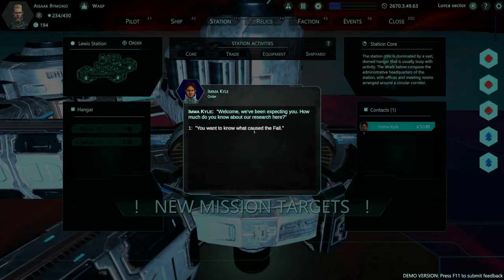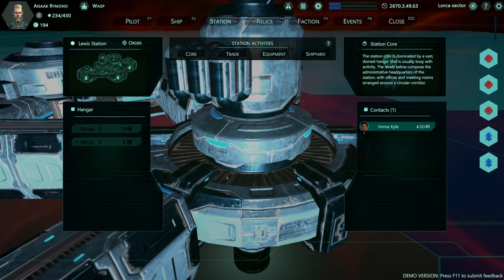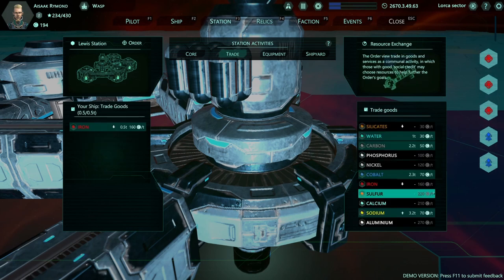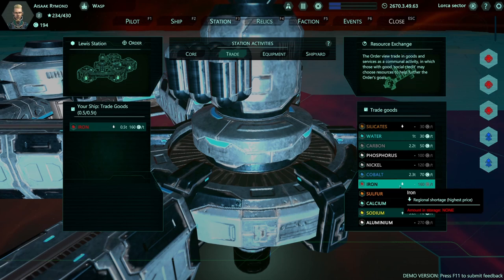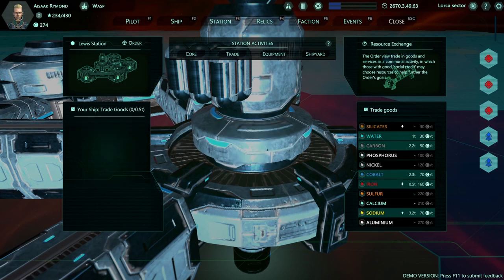Welcome, we've been expecting you. How much do you know about our research here? You want to know what caused the fall — I'm skipping the story. So can we trade? Regional shortage — highest price. We can sell our iron here at a nice amount, actually more than double. Nice — we just did a little bit of trading. Sodium is worth buying here maybe, but I think I'll hold out for a bit.